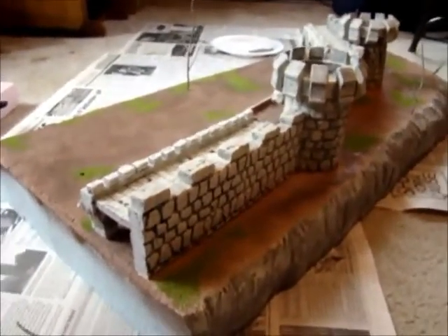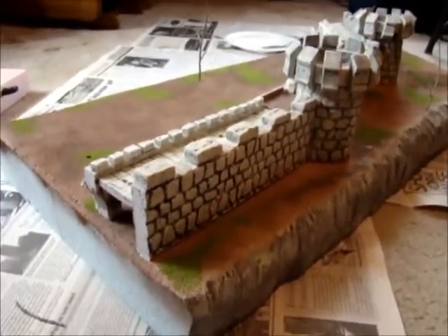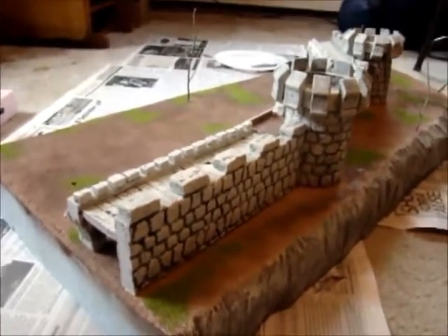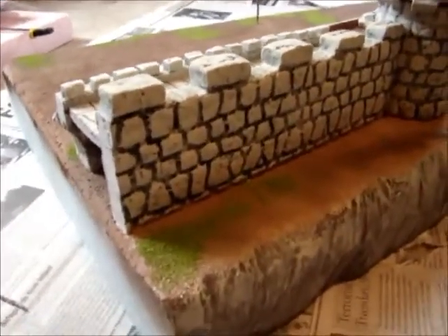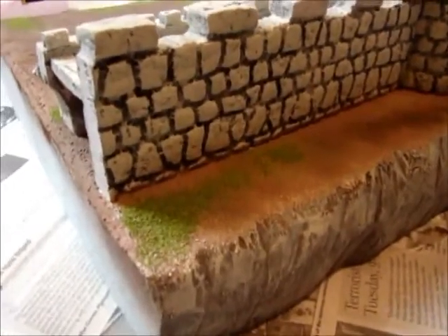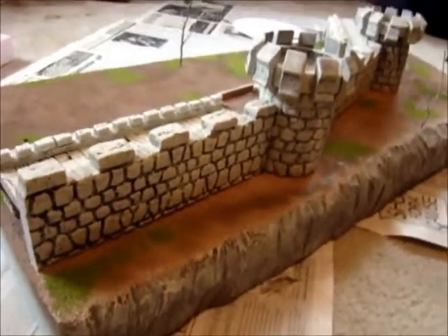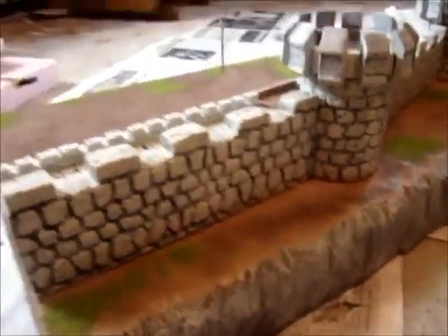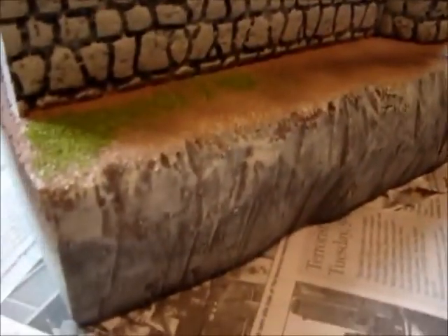Hey, how's it going? So this is the castle wall. I think it's almost done. I did some airbrushing, did some flocking, some grass flocking in there. A couple of other things I did — I put up some trees. You'll see that in a second, but you can see it's almost done.